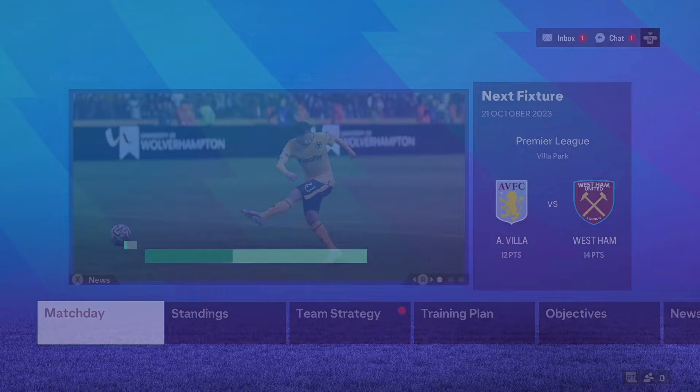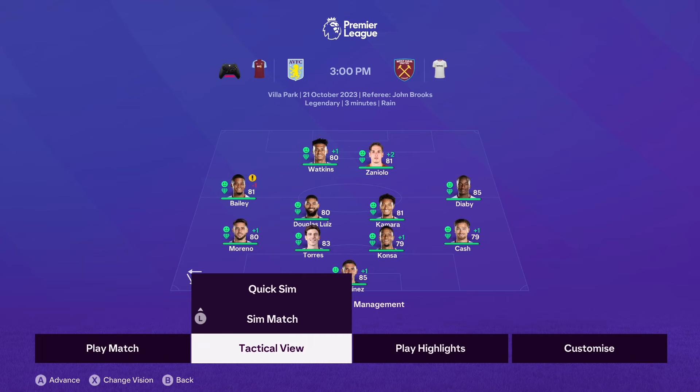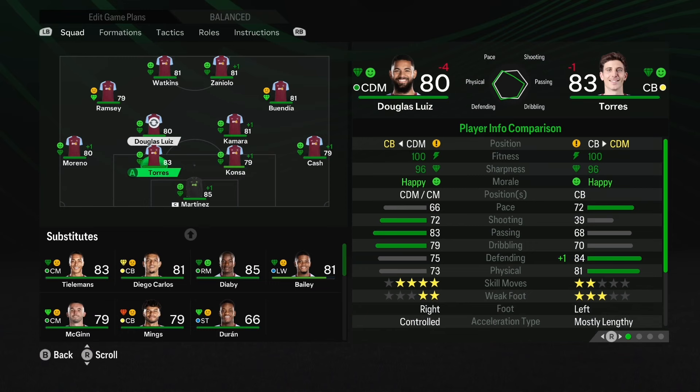Next up we've got West Ham at home at Villa Park, back at the fortress. I'm going to sim this because I feel like we can win at home. And yes we can - we win one nil! Now it's back to the Europa League. I've gone with a slightly weaker but still strong lineup and it's against Zurich - we sim it and win two-one, Jacob Ramsey scoring.